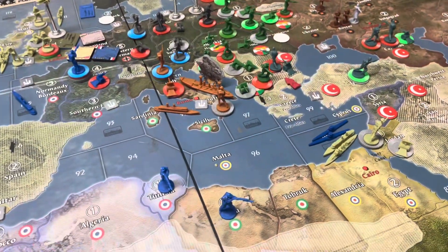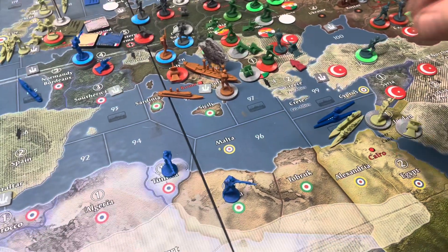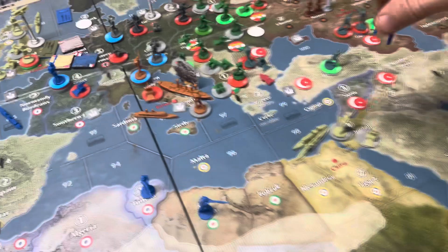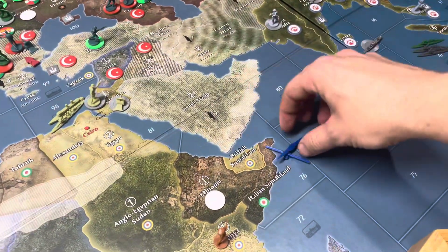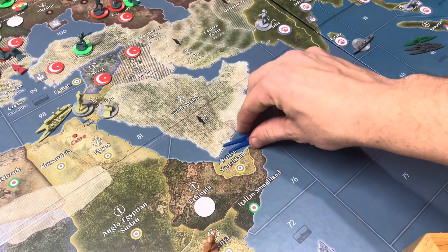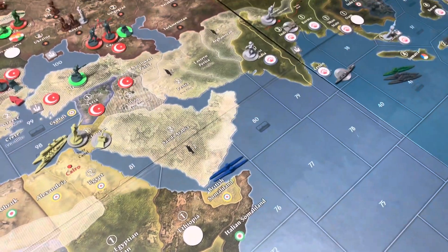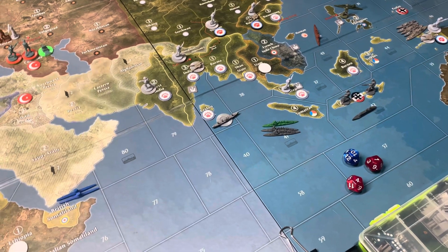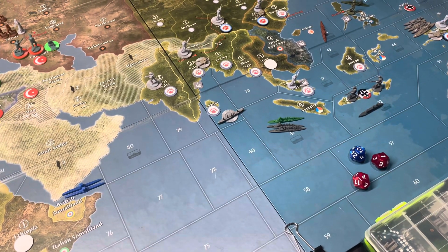Movements this turn. You don't really have to worry about the Mediterranean anymore. We're going to take our subs and actually go 1-2. We're trying to help out the Allies in the Indian Ocean as those Central Powers ships begin to move towards us.